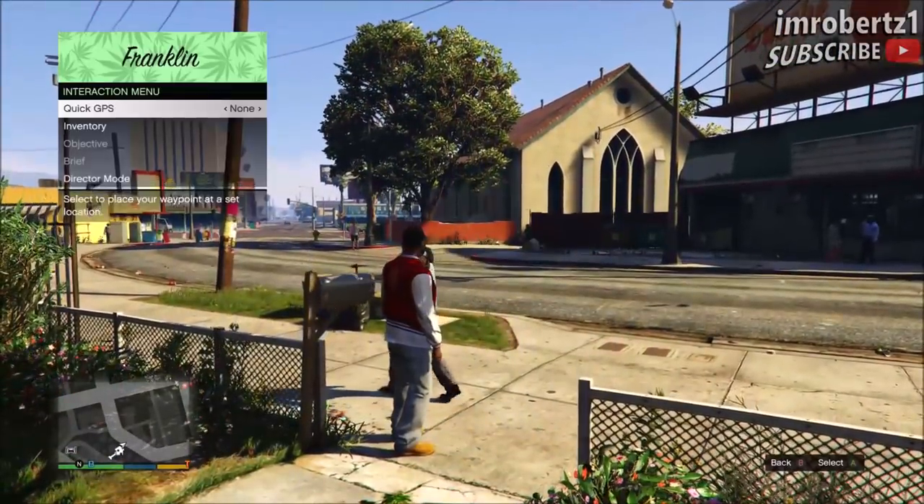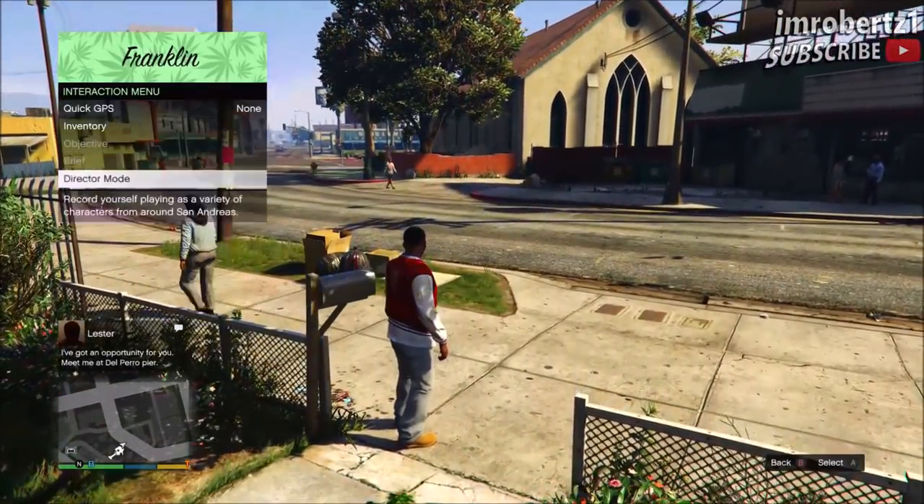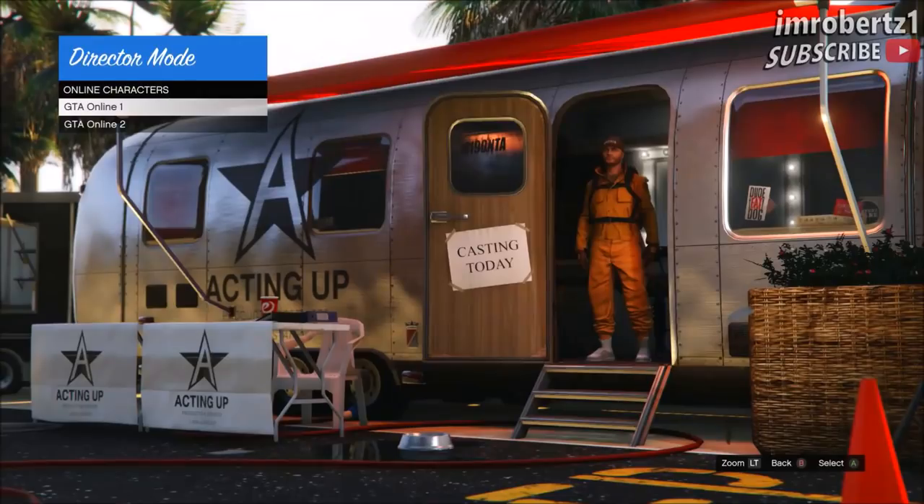Okay let's get right into the video. The first thing you need to do is go into single player, then go into director mode, shortlist an online character and an animal which is a bird.